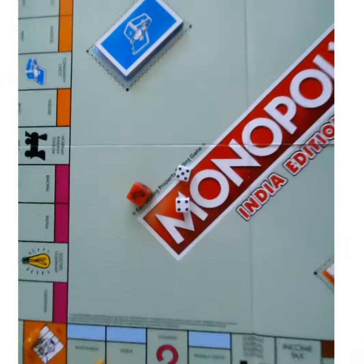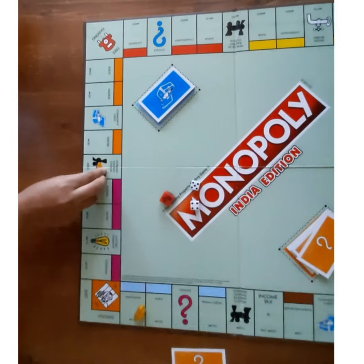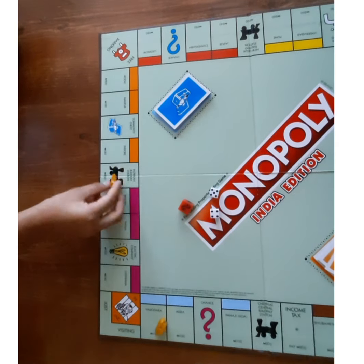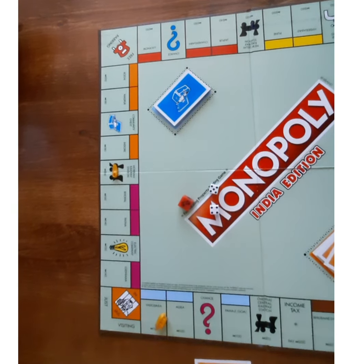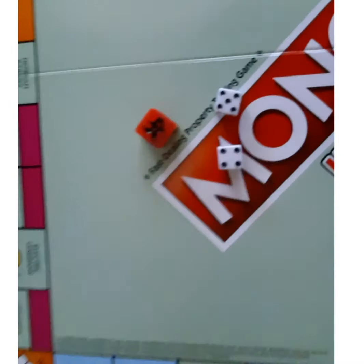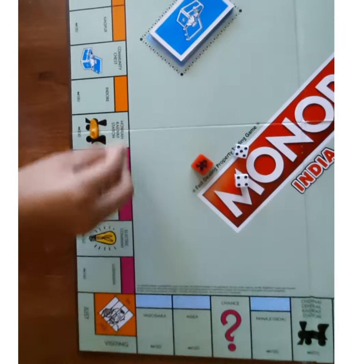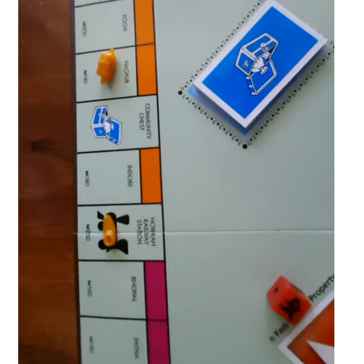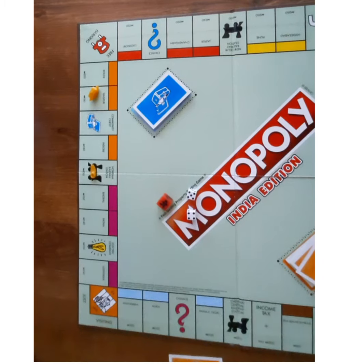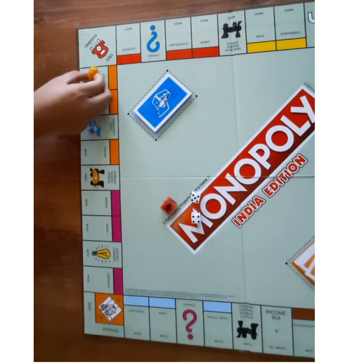If the dice shows like this, you can choose to move four, five, or nine spaces — it's your choice. After all properties are bought, if the dice shows the monopoly symbol, then we have to move nine spaces. If Nagpur is yours, no need to pay the rent. If it's owned by another player, pay the rent. Move to the next place owned by another player and pay the rent, because monopoly is shown on the die.